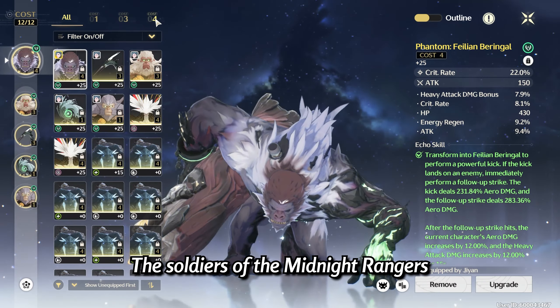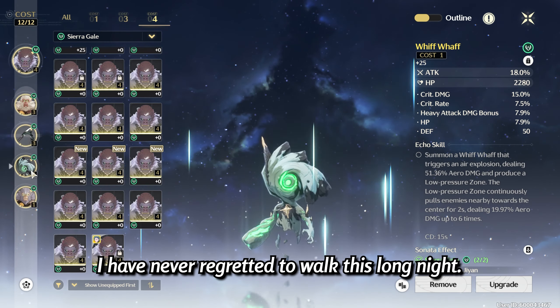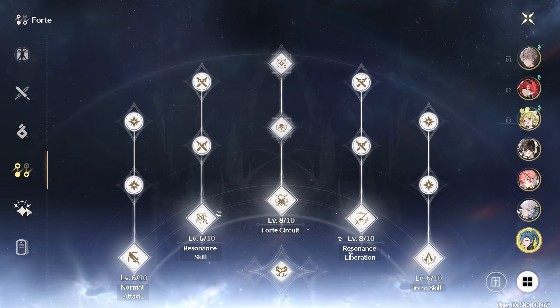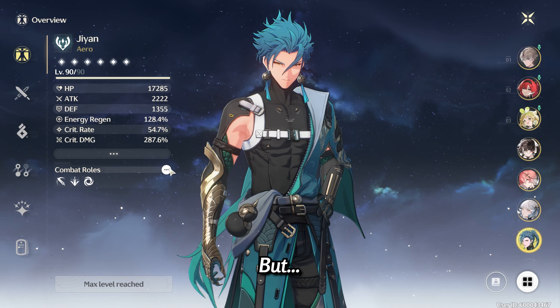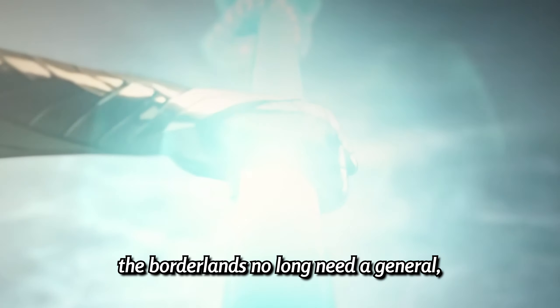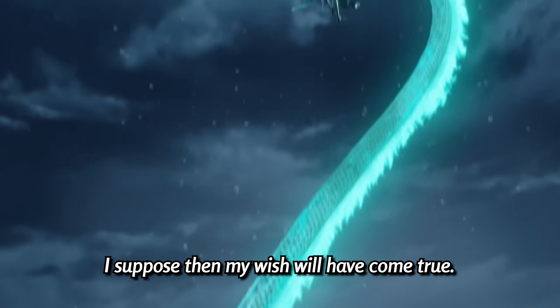Most players who use an attack percent weapon are running a crit rate forecast echo, giving a 22% crit rate boost. The 10% attack buff from the Hazard Tower allows 4-star weapons to have around the same attack as 5-star weapons without the buff, with 2-4% less crit rate depending on whether you have a crit rate or attack percent weapon, and faster rotations from the energy regen buff.